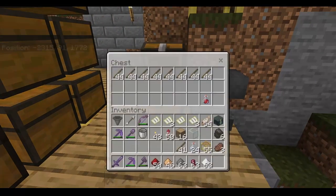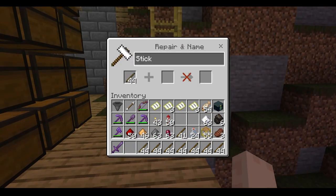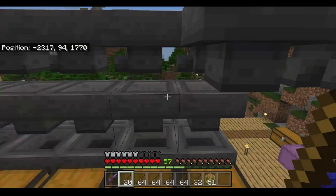Next up we're going to place the anvil, and I'm going to individually grab these pre-made stacks of 44 and name all of these sticks 'babushka'. Once you've named your throwaway item — it doesn't have to be a stick, it can be whatever item that you have too many of — place the item you want to go into the filtration system and then place 44 of whatever item you're using as your filler item.